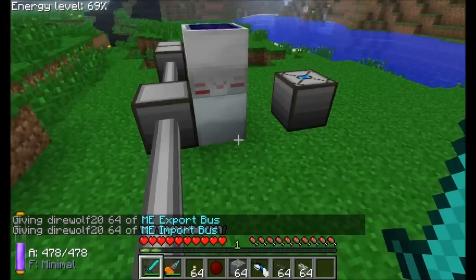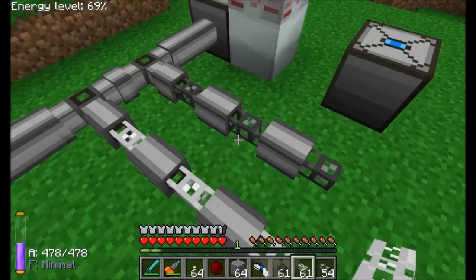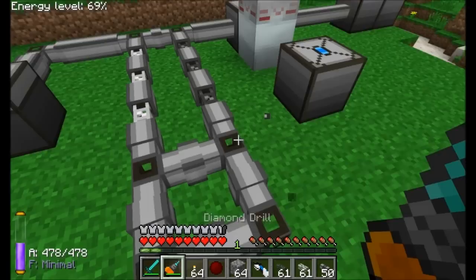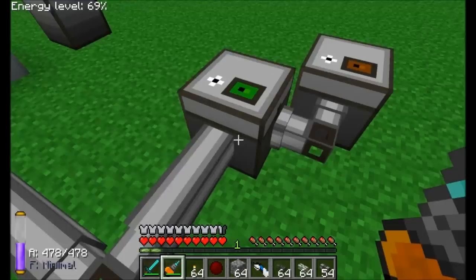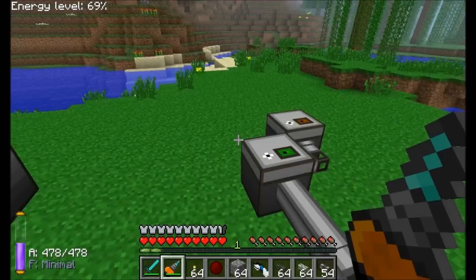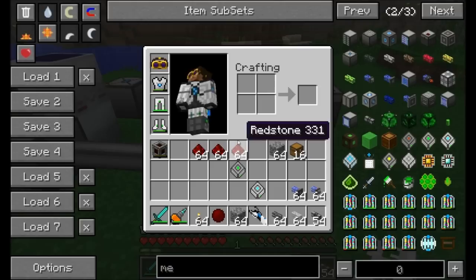Colored cables connect only to cables of the same color, while non-colored cable connects to everything. This lets you run tight and compact networks. Any machines connected to a specific color of cabling are unique to that color network — so two chests next to each other won't cross-connect if one is on a black network and the other on white.